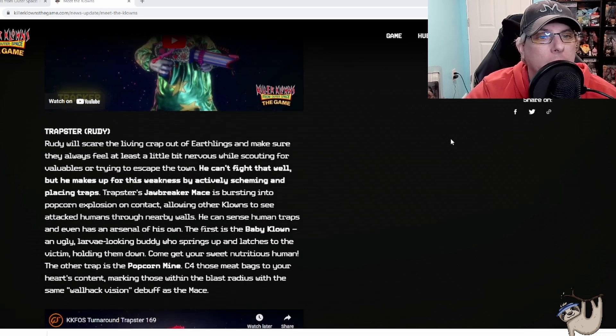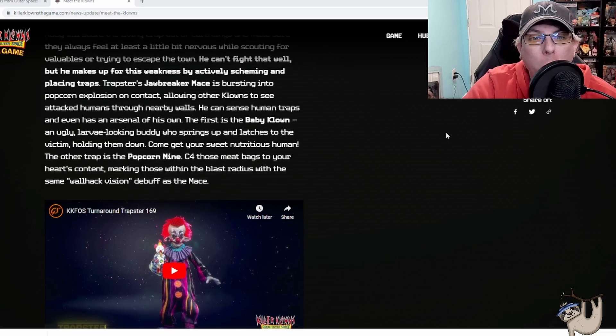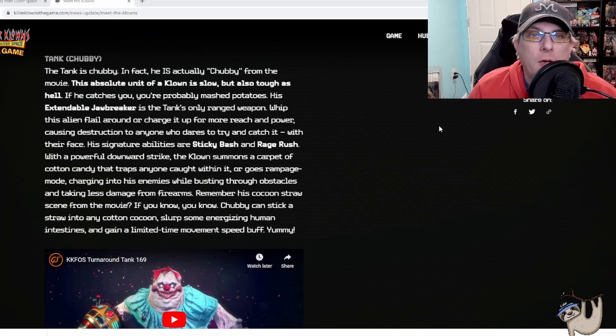Next up is the Trapster, Rudy. Rudy will scare the living crap out of earthlings, making sure they always feel nervous while scouting for valuables or trying to escape from town. He can't fight that well but makes up for his weakness by actively scheming and placing traps. The Trapster's Jawbreaker Mace bursts into a popcorn explosion on contact, letting other clowns attack humans through nearby walls — a really cool feature. He can set human traps: the first is Baby Clown, an ugly larva-looking buddy who springs up and latches to the victim holding them down. The other trap is Popcorn Mine — C4 those meatbags, causing those within the blast radius to suffer the same wall-hack vision debuff as the mace.